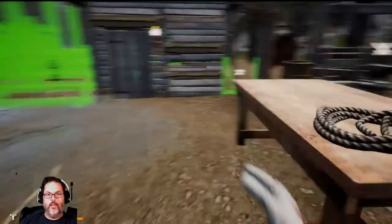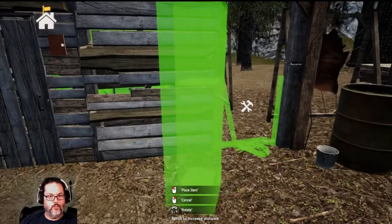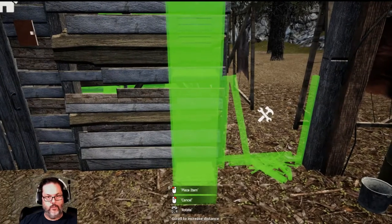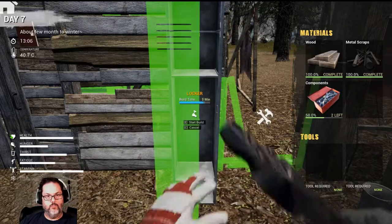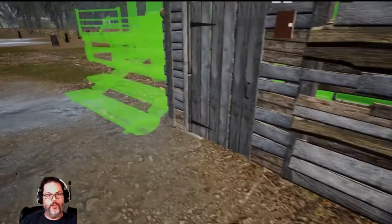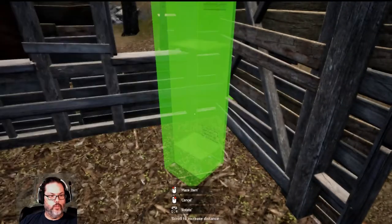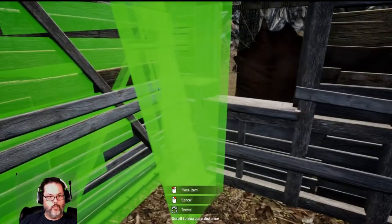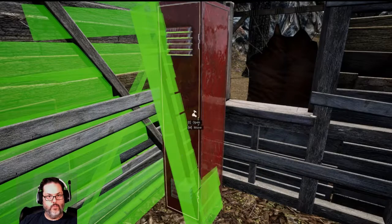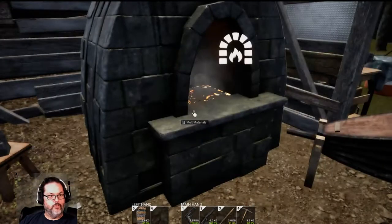I'm going to build one of these out here — I don't think the zombies will mess with this. We'll use this copper, there we go, and then we'll build another one maybe in here. We'll build one of these and put it right there. I'm not going to do anything with that for right now. Those are still melting, not long left.